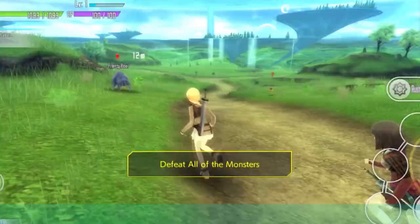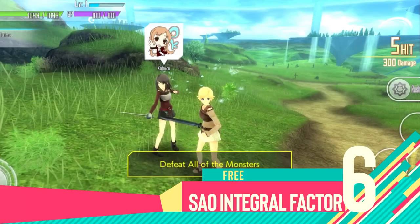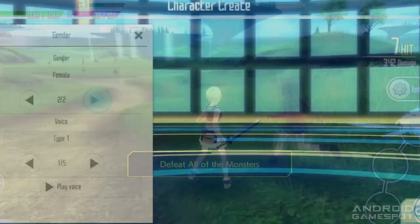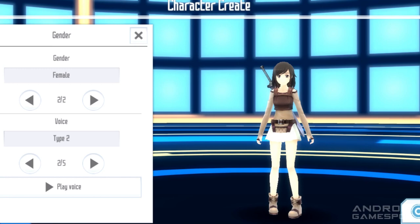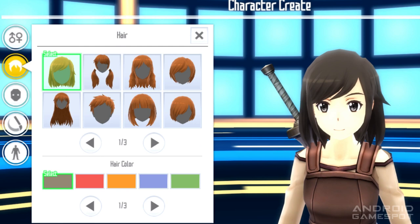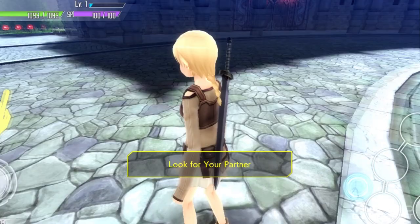Number 6: Sword Art Online Integral Factor. There are so many Sword Art Online games on mobile, but Integral Factor is by far my favorite as it is the only one that lets you make your own character and take on the world of Sword Art with a mix of classic RPG elements and multiplayer. You can pick a gender and desired voice, choose standard hair and facial hair, select a preferred facial expression, pick skin color, and add a face paint or scar if you like. The game has both auto and manual gameplay and there are plenty of PvP, PvE, and guild quests to take on.